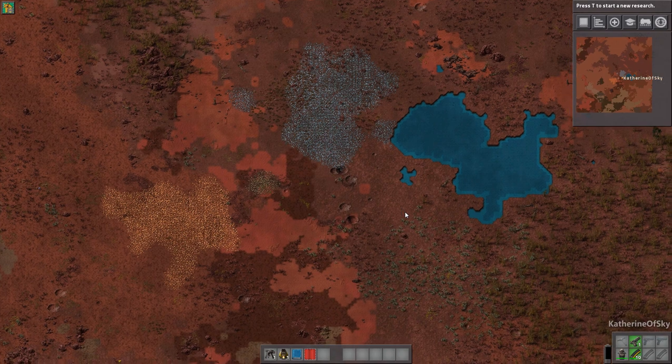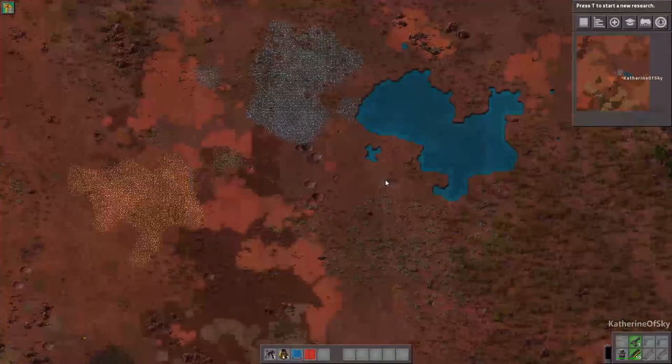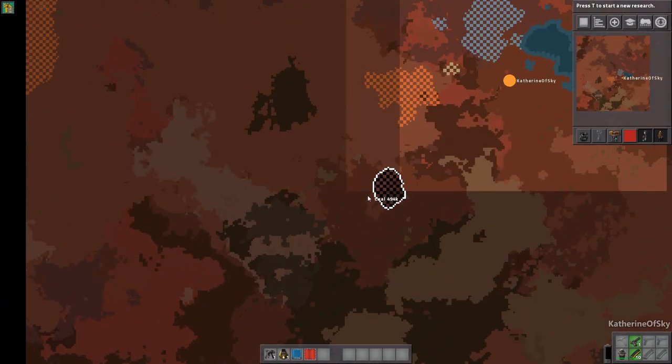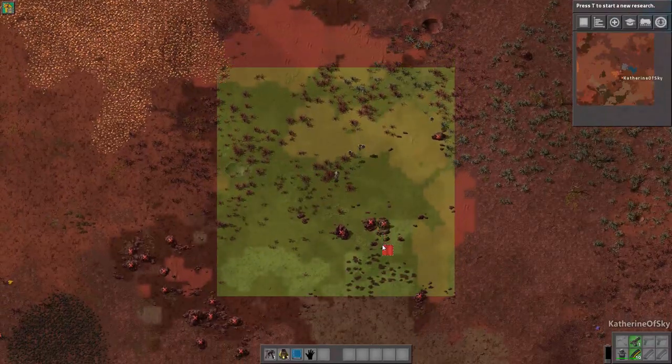So we have this interesting world. The whole world really revolves around trees — a lot of trees. There's some trees here we can probably go and collect. Let's just make sure we have our bots able to get some of these things.